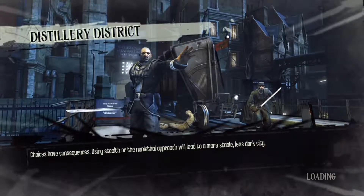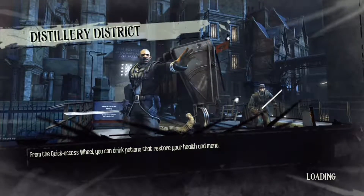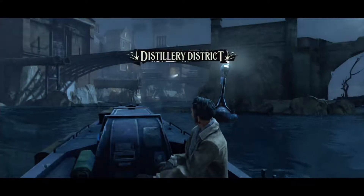We're going to start in the Distillery District, and I'm going to help you get through without being seen and without killing anyone. In order to get past enemies, we're going to have to knock a few people out — but only knock them out. We'll just grab their necks and lightly press as the enemy goes.